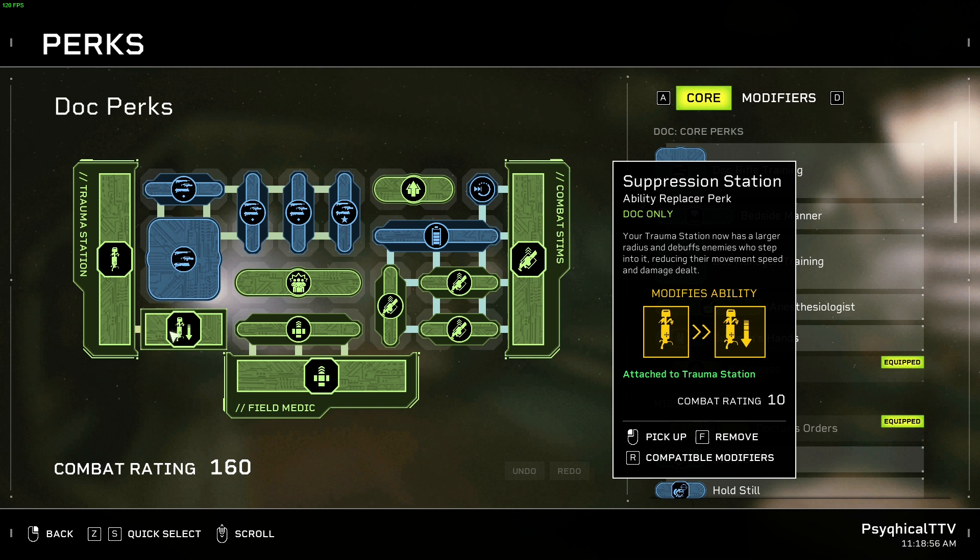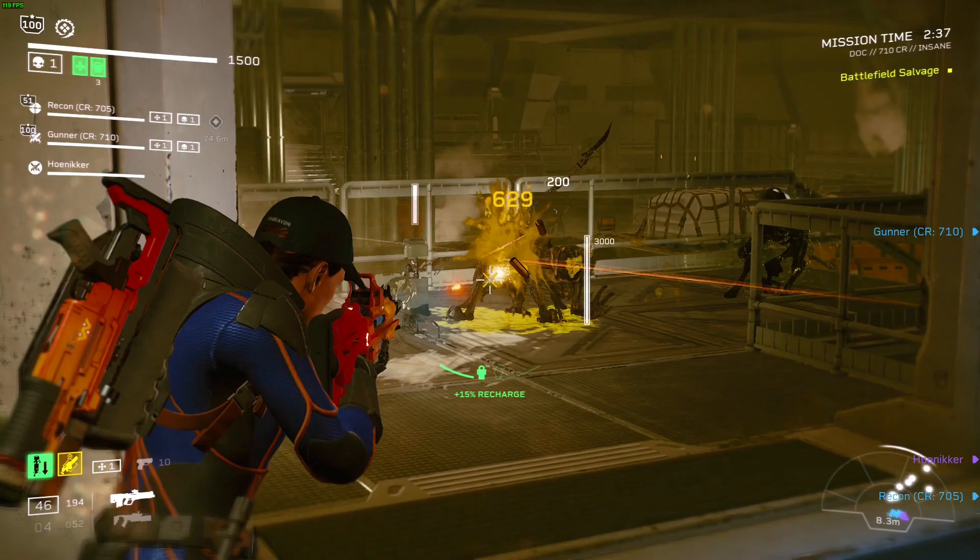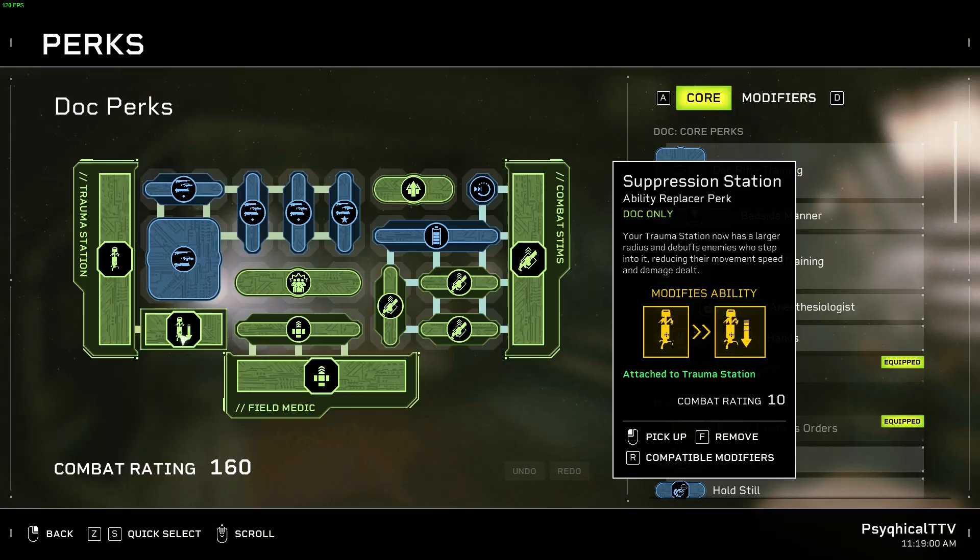When looking at the Perk Grid, you can see the Suppression Station replacer perk for our Trauma Station, and nothing attached to it. As I said earlier, this perk is great right off the bat, freeing space for other perks.